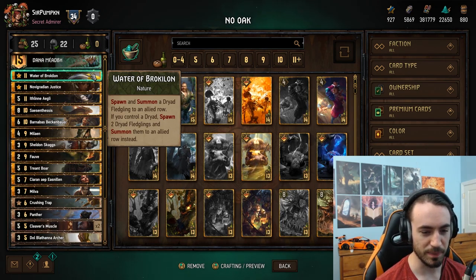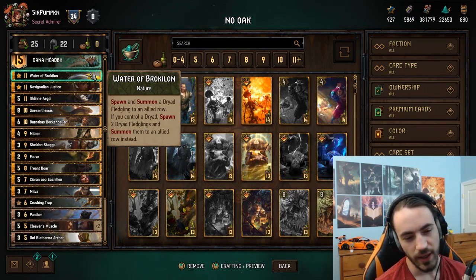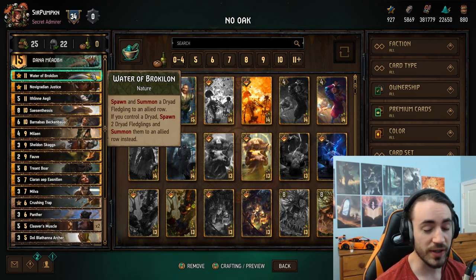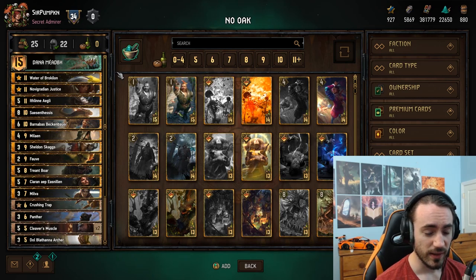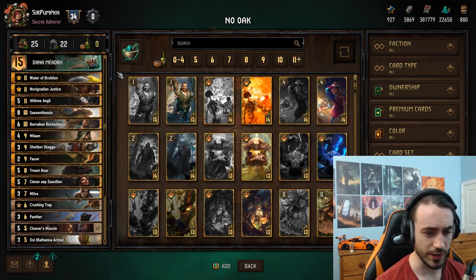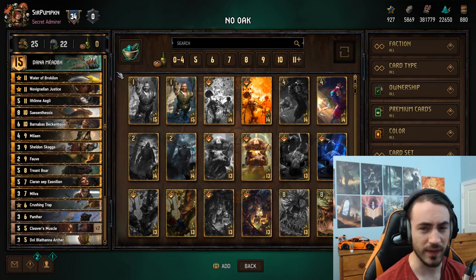I'll let you decide when it's correct to push that extra mulligan in round three with the potential of bricking on Water. If you don't think you can win with the current set of cards in round three, sometimes you just have to go for it and hope you don't lose the one-in-eight. Sometimes your hand is just good enough that there's no reason to risk it - that's the type of thing you learn from experience. It's a really good deck, I was very surprised. If you're looking for a Scoia'tael deck that's not Ethne, this deck works. The only thing I lost to was a Francesca deck that played double Water in round three.